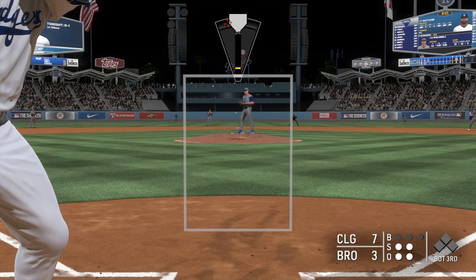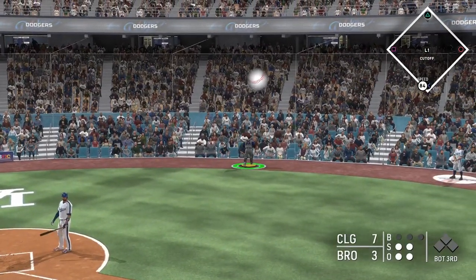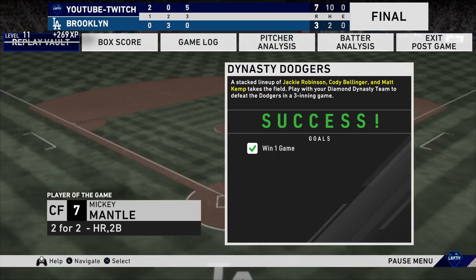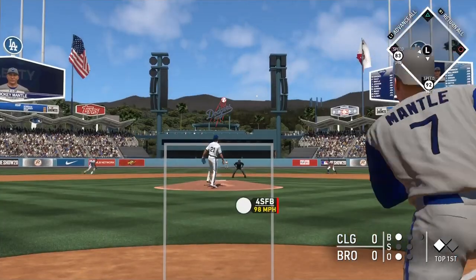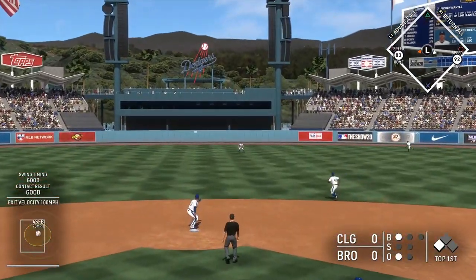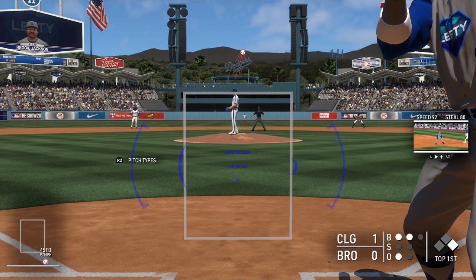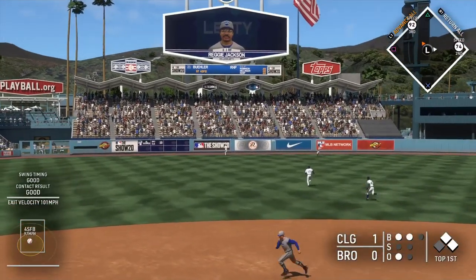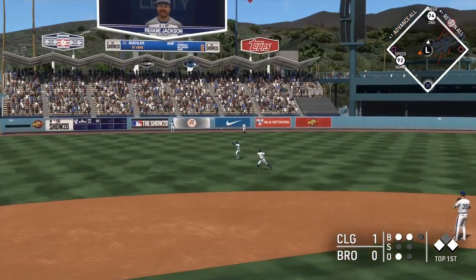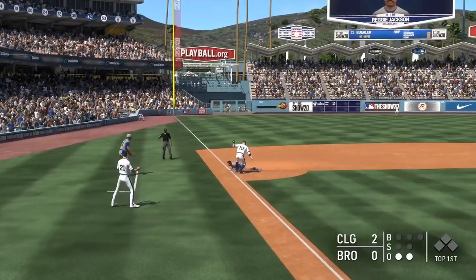I'm going to be trying out both of them in the lineup. Here we're going through a three-inning game — it requires you to beat a stacked Dodgers team on Veteran, so it's not that difficult. The next mission is to play two three-inning games as a doubleheader without giving up two home runs; if you do give up two, you'd have to restart both games. I was using pretty good pitchers — it gives you your top two Diamond Dynasty pitchers and your entire bullpen. I just stuck with my relievers: I used Rob Dibble and the brand new Aroldis Chapman.